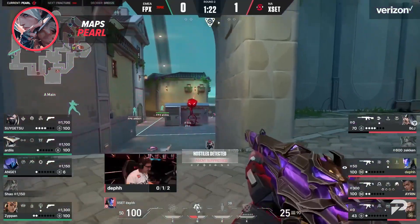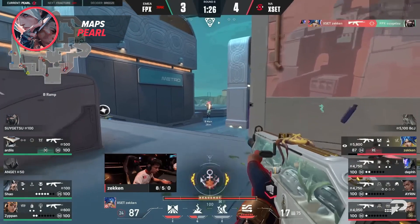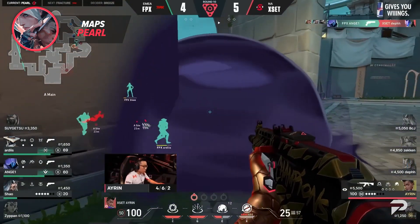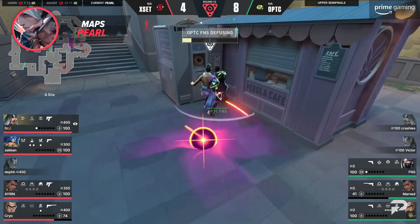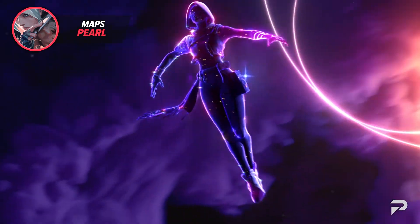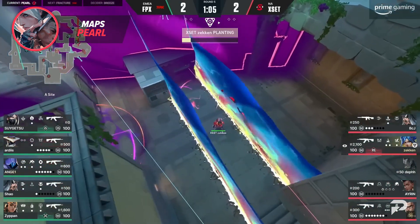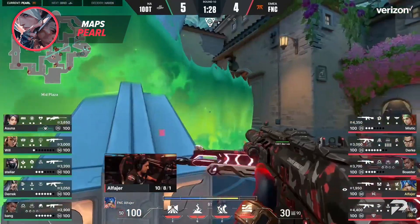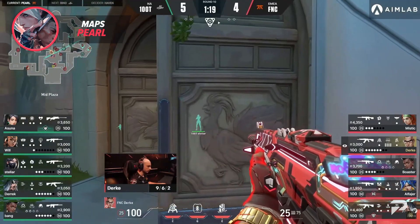Astra was the main controller picked on Pearl with an 83% pick rate. Her ability to systematically take map control, combined with her stun and suck combo for hard-to-clear angles like back pillar on B or back deg out on A, made her invaluable. Pearl saw a ton of bomb stalls on B and A as the main strategy, and Astra's suck and stun not only stalls plants but her wall directly counters the opposing team from trying to spam these strategies themselves. Neon took the last spot as the most picked duelist on Pearl by a landslide. She creates a ton of space with her wall on B site and is able to clear out elbow almost by herself, though teams picking Sage and Viper attempted to slow her down.